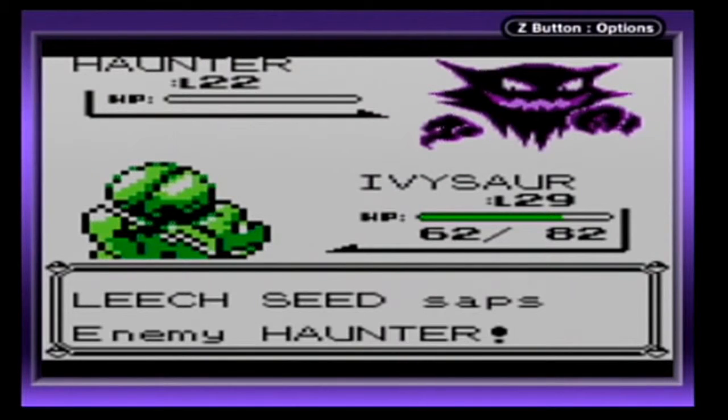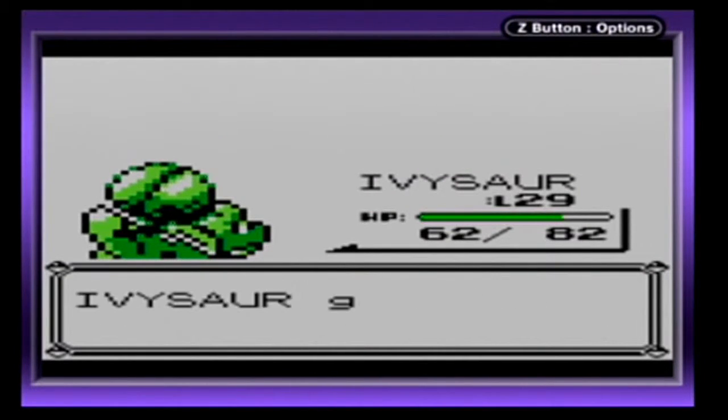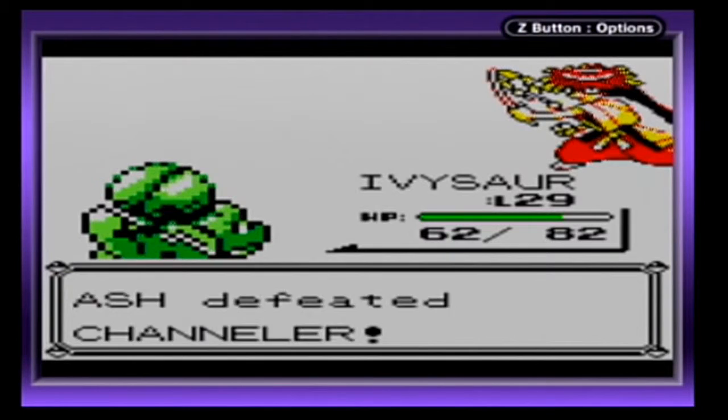You didn't paralyze me even once — awesome. 594 experience. Still didn't level up. Good grief.